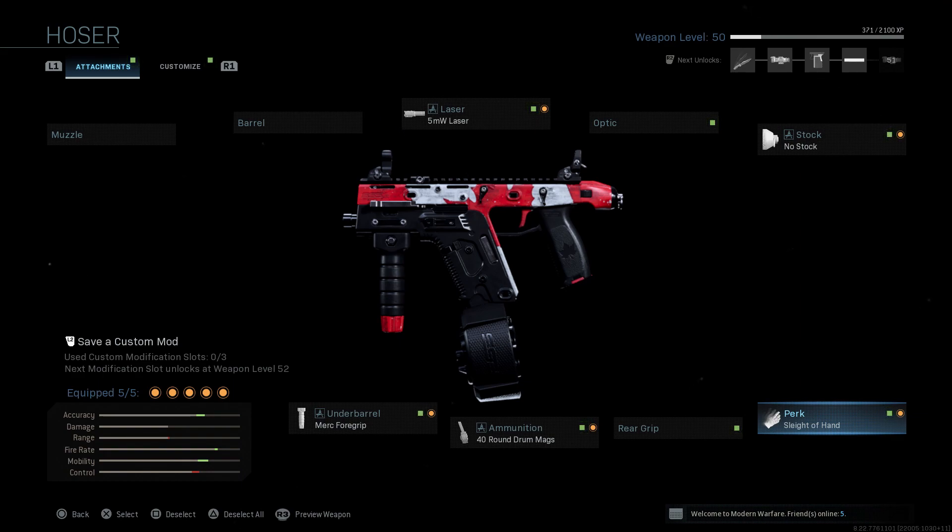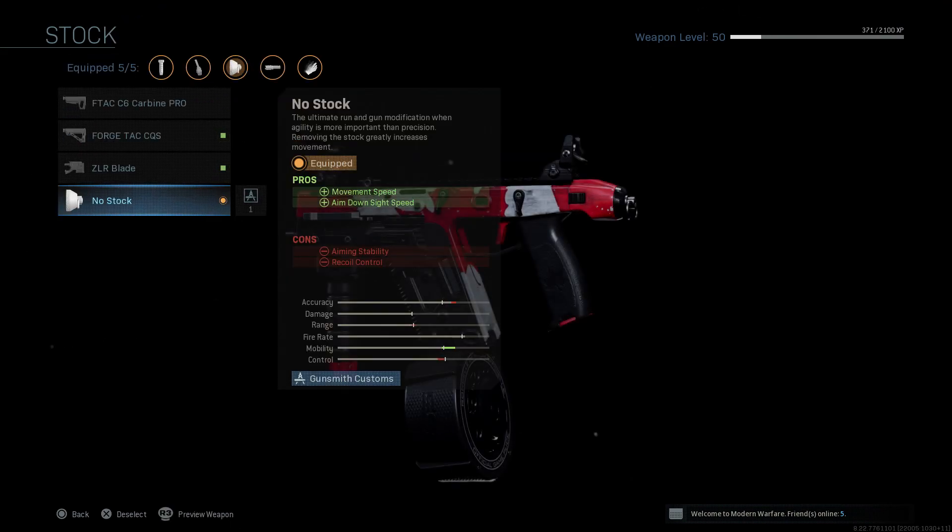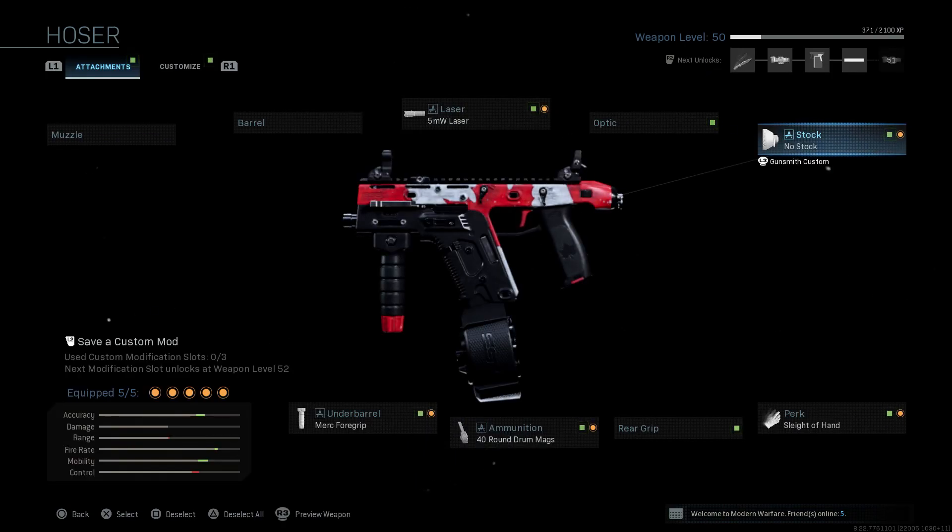Why I consider this the best class setup: first of all, it's a really mini version of the Fennec and you are fast as hell. The no stock attachment increases your aim-down-sight speed and movement speed. You run really really fast, especially when you're using Dead Silence as well. We got the laser for accuracy, the Merc foregrip for controlling recoil — which is really important because the Fennec has a high rate of fire and recoil is going to be a problem.